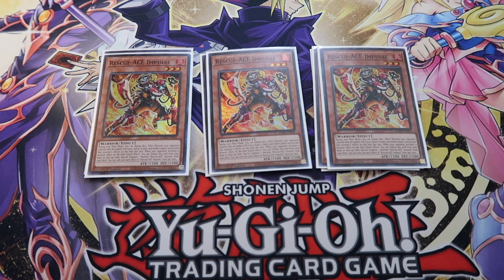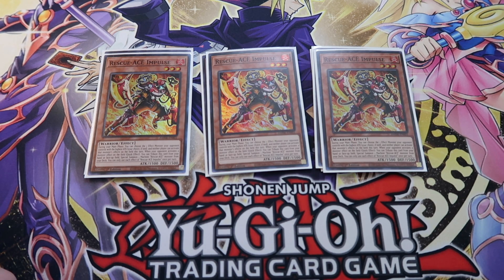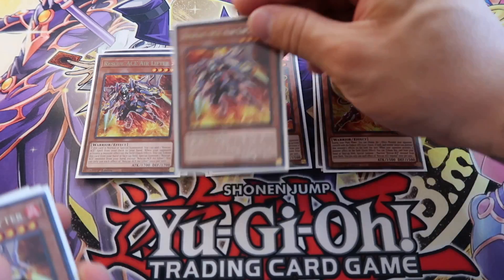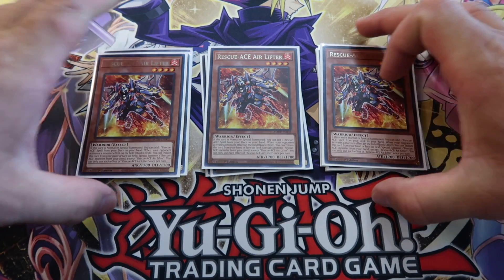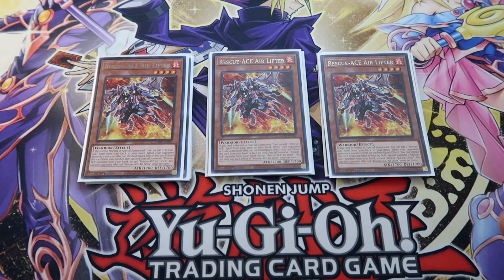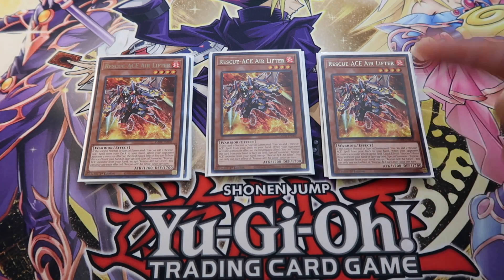Impulse allows you to tribute stuff from your hand or face-up on the field to special summon a Rescue Ace from your deck. This is probably comparable to Haveness, but it really hurts if it gets Ashed. Then you have three Air Lifters — another main starter. Air Lifter is pretty broken because you normal summon it and it lets you search a Rescue spell, like Emergency. You activate Emergency, special summon Rescue Hydrant, tribute Air Lifter, Hydrant searches Turbulence, Turbulence banishes Emergency and Air Lifter — you guys can see where I'm going from there.